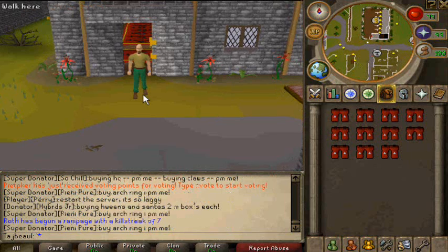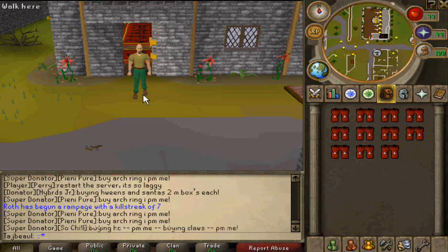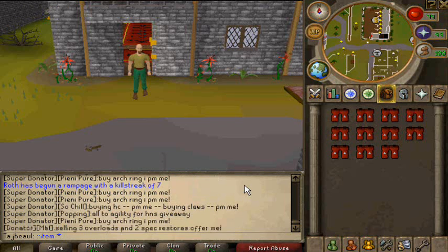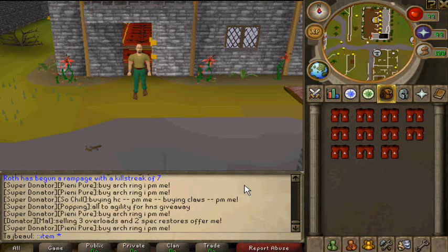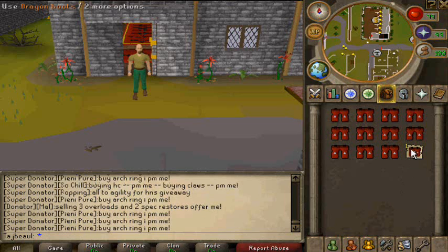Another type of spawning is spawning by note. For this, I use 'dot dot item' instead. For the noted version of dragon boots, you add one to the item ID — the normal ID is 11732, so the noted ID is 11733. And magically I get noted dragon boots.